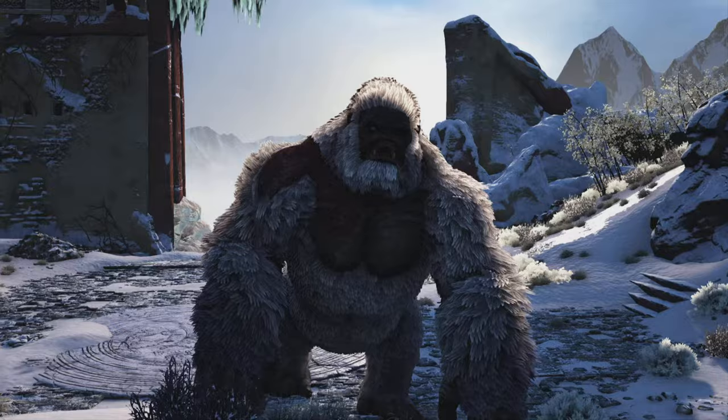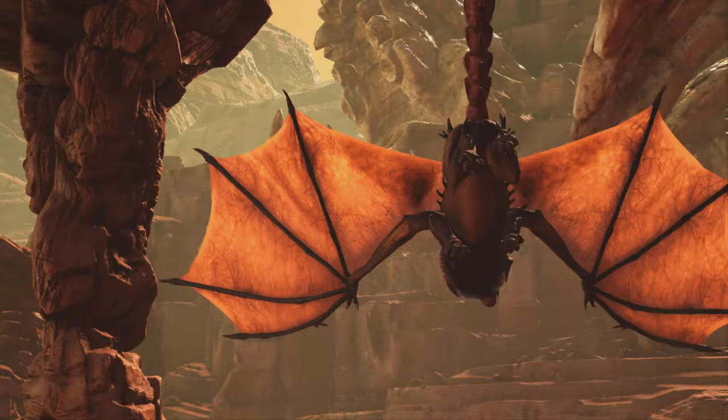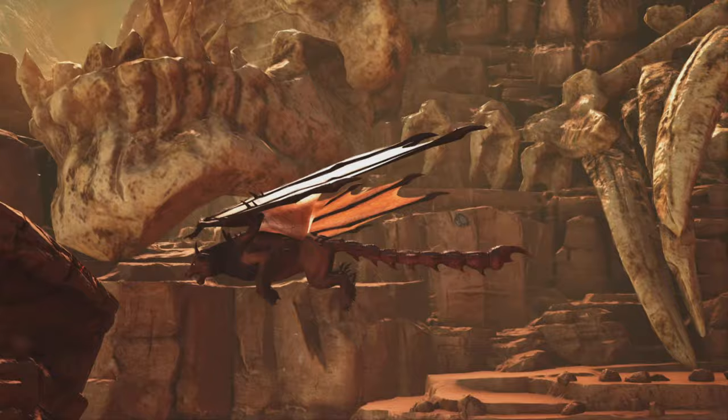At number 15, we have the Manticore, the only boss on Scorched Earth. It's kind of sad that the only boss on Scorched Earth is this easy, because it makes it a lot less challenging. It does have one annoying effect that basically drains the torpor of all your dinos, but if you know how to deal with it, it's not really too hard.